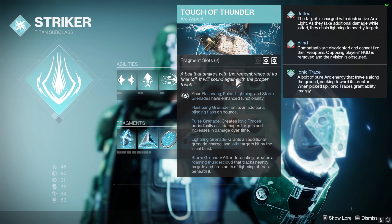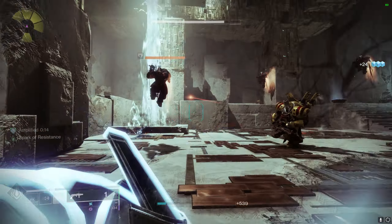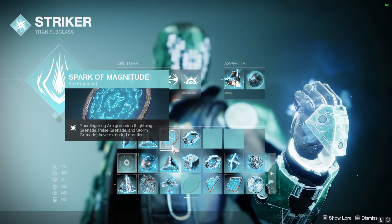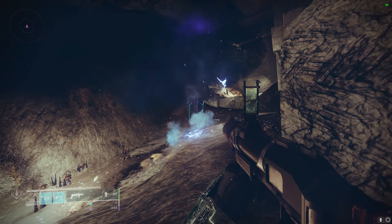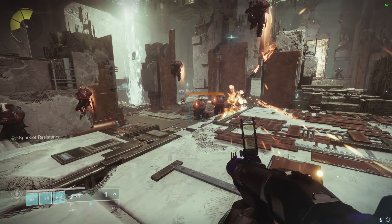You're gonna want to be running Touch of Thunder for this build for your aspects, as it makes your storm grenades a roaming super — practically. For the fragments, make sure you have Spark of Magnitude on, which makes grenades last longer in effect. Spark of Shock jolts all targets hit by the grenade, so more damage.